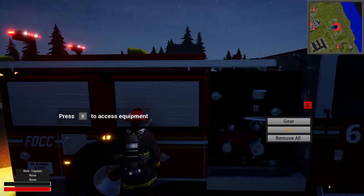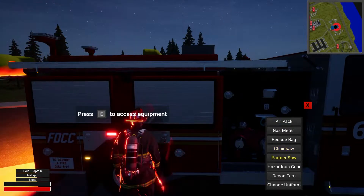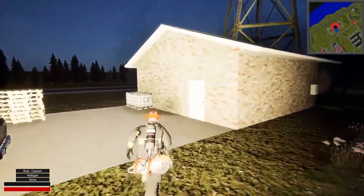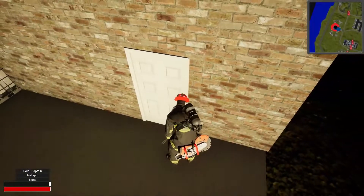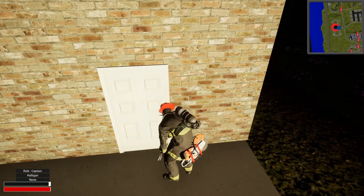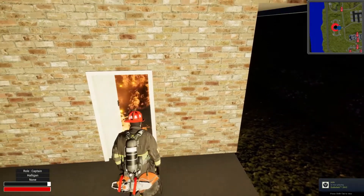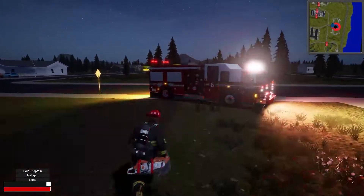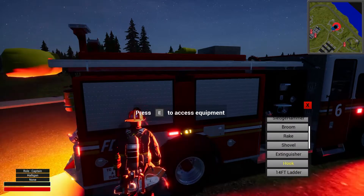Let's go ahead and get suited up with the air pack. Let's get some tools — get a halligan. We got electrical, so we need a fire extinguisher. Let's get this electrical done first. Let's get tools.